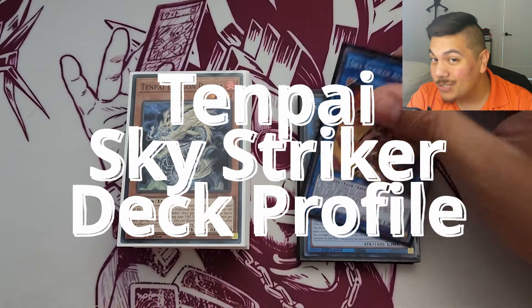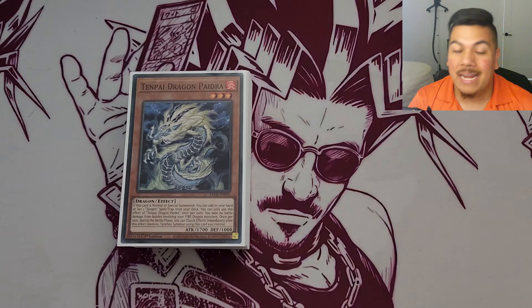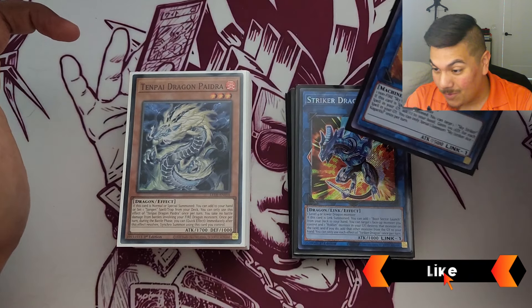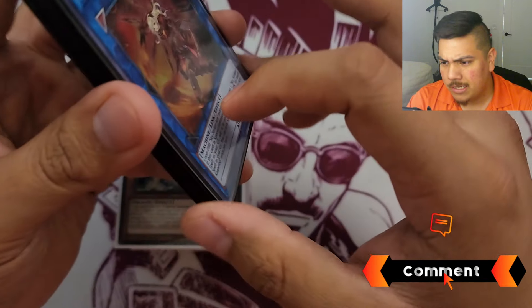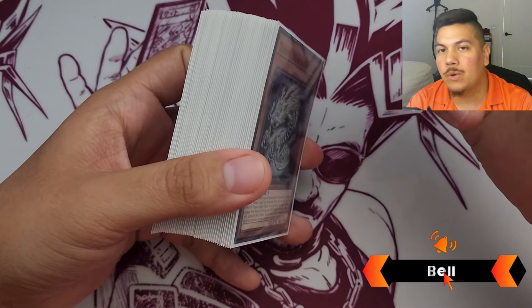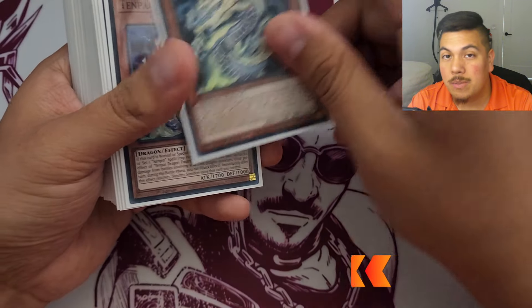What is going on, you guys - Fashion YJ here. Today I'm coming at you with my undefeated locals Tenpai Dragon deck profile - a Tenpai Sky Striker Dragon deck profile for the July 2024 current format. I've been trying to play it more frequently for the past few weeks and went ahead and tried a Sky Striker version of the Tenpai Dragon strategy, and it worked extremely well - the two decks synergize extremely well.